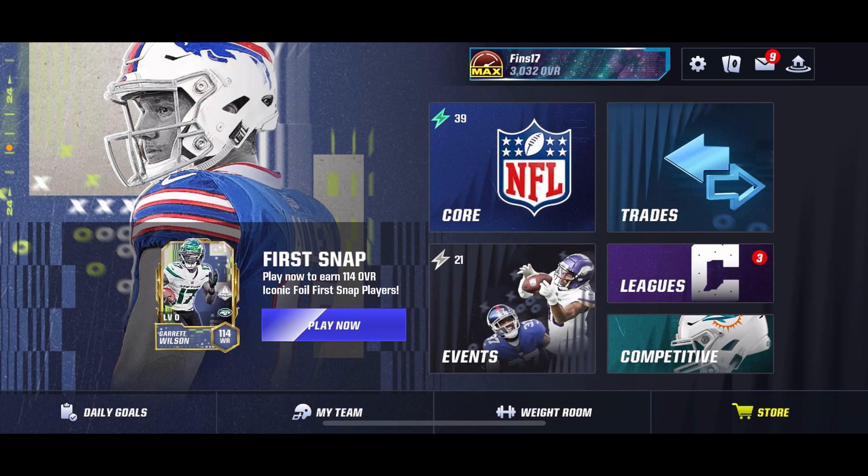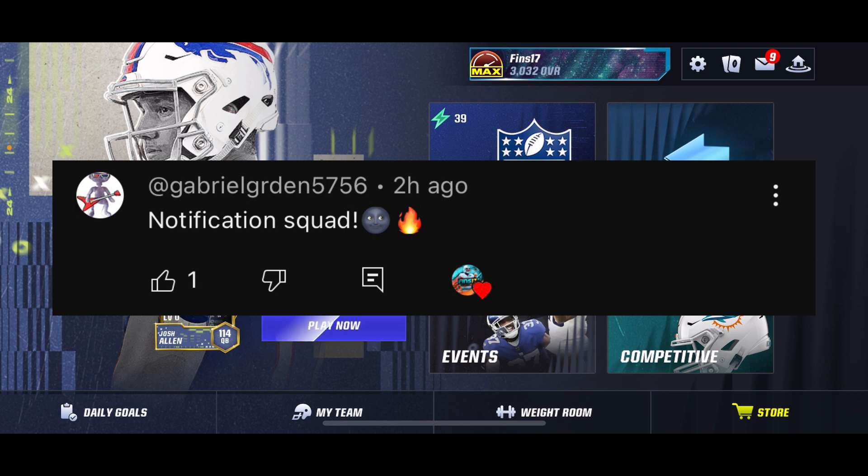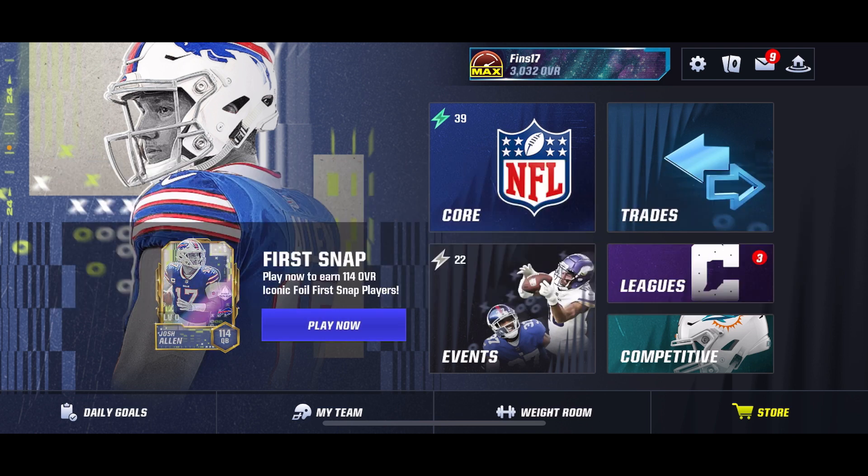Hey guys, it's Finn17, you're back in the video. Today I just want to show you guys something that a lot of you may know about — it's how to get free Iconic Foil Packs potentially in Madden 124. Before we start, make sure to leave a like on the video, join the Discord server (link will be in the description), and let's try to get 100 likes on this video. The post notification shoutout goes to the person on screen right there — thank you for having post notifications on. If you want a shoutout, make sure to be subscribed, have notifications on, and be one of the first to comment.